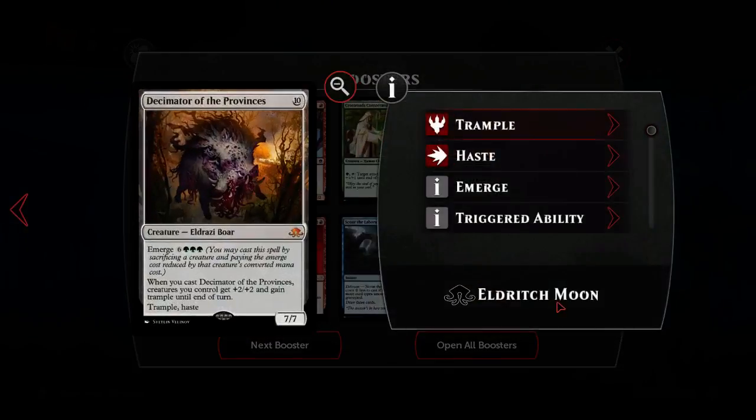We started with a mythic - we got Decimator of Provinces. It's ten generic mana for a seven-seven creature Eldrazi Boar, mythic, with an emerge cost of six green green green. You may cast this spell by sacrificing a creature and paying the emerge cost reduced by that creature's converted mana cost, so you can get this out turn five or six. When you cast Decimator of Provinces, creatures you control get plus two plus two and gain trample until end of turn.